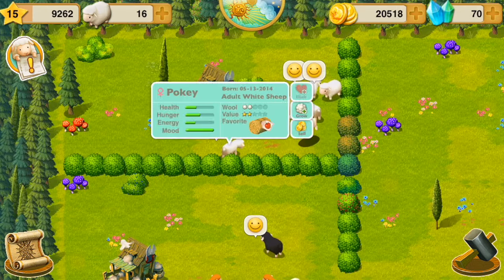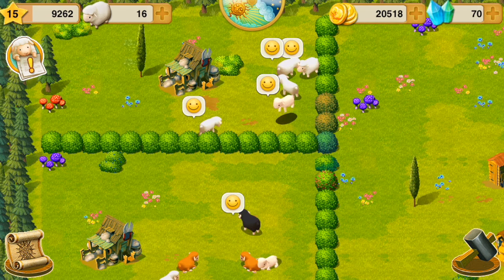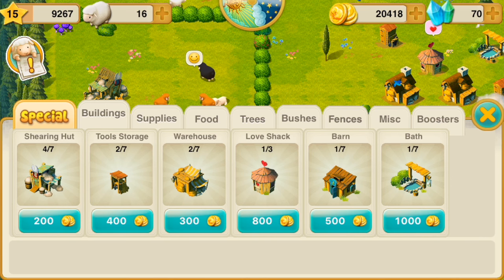See my little ugly farm. So this is Pokey. Pokey is my oldest sheep. When you start the game you are given your first sheep for free, and my first sheep was Pokey. They also give you a free immortality potion to make your sheep live forever, so Pokey will never die. She's stuck here with me forever. Mwahaha.